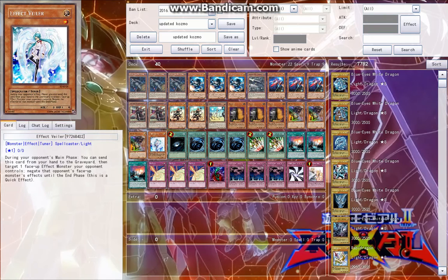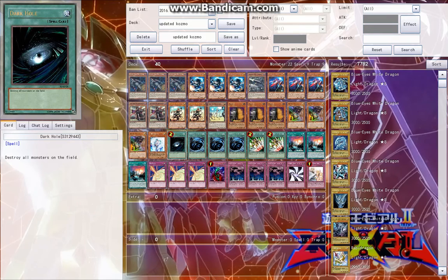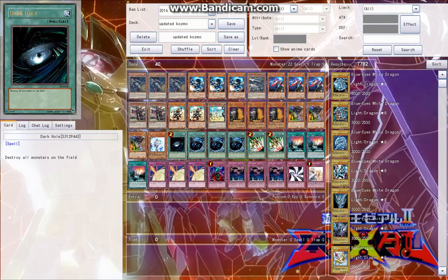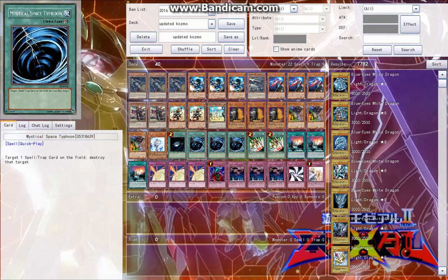One Effect Veiler — I just kind of threw it in there; you can change this to whatever you want. It can be your one Upstart Goblin or anything really. It's just a placeholder — good against Monarchs or Veilering their Tour Guide or whatever. One Dark Hole, because it's better than Raigeki in this deck — it destroys your monsters, but when your Kozmo monsters go to the grave you can banish them and bring out even more. So it's like you can't really kill these guys easily, unless you're detaching against them.